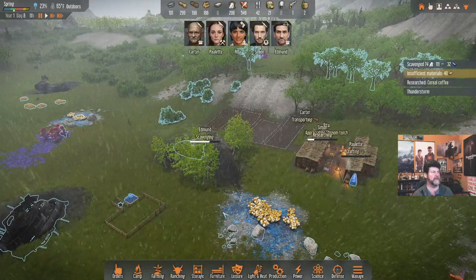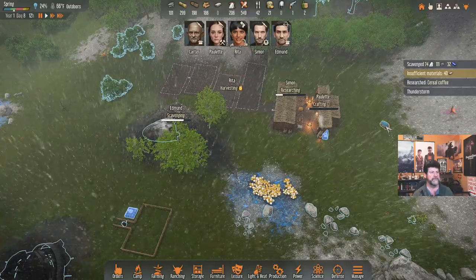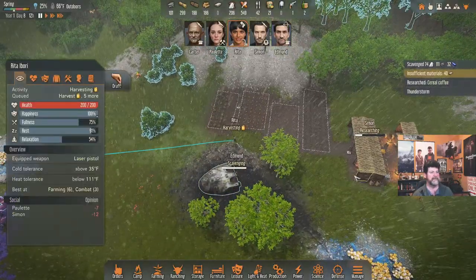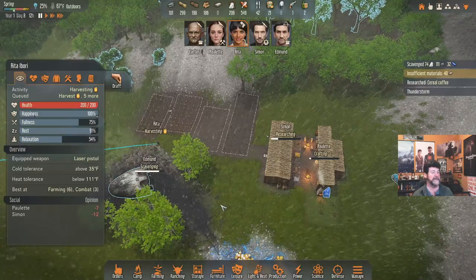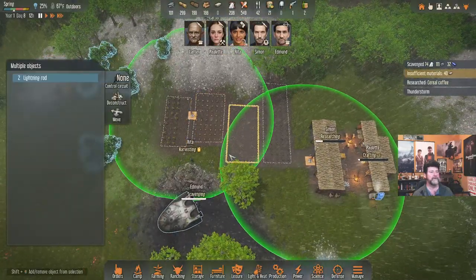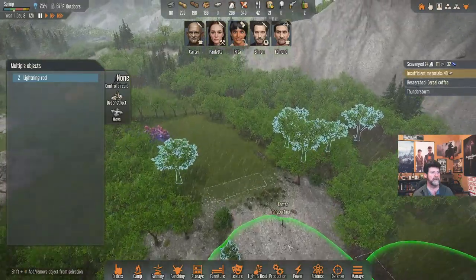Everyone is still kind of hanging around. I'd like them to go butcher that last bug, but it's wearing out quickly. That's where the lightning hit — well, lightning won't hit the same place twice, right? I don't know. Is there anything else I can get them to do within camp? We're going to need another lightning rod up here anyway.